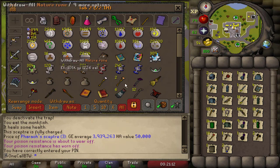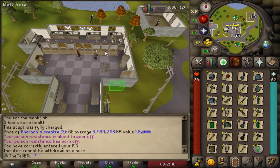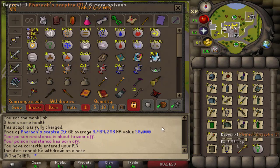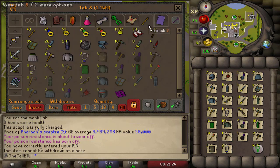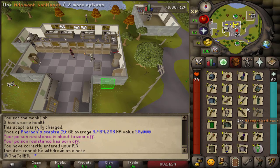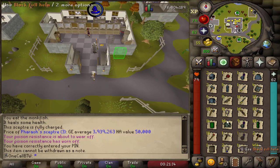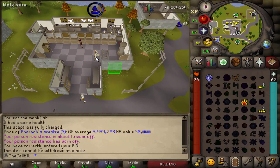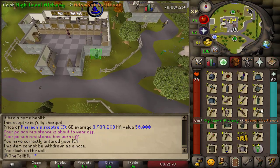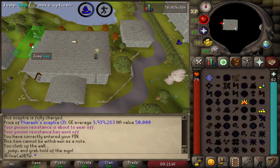I'm a little short on nature runes right now, but I've got enough to alch the items of noticeable value, which will be more than enough money to get what I need. There's really no point in buying natures to alch the gold amulets since I'll pretty much just break even. Eventually I'll either sell those to a general store or if I have an abundance of natures at some point I might alch them and get some extra experience and a little extra cash.